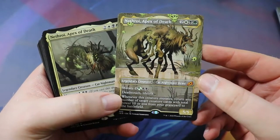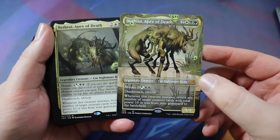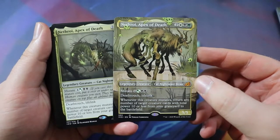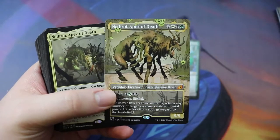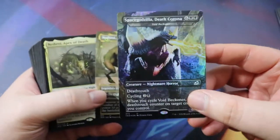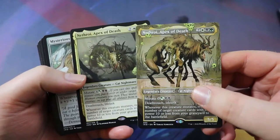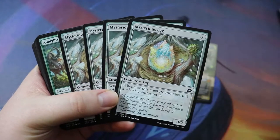Nethroi is a five-drop, two of any plus white-black-green, legendary creature Cat Nightmare Beast. His mutate cost is pretty hefty — four and then white or green plus black-black — so seven total. But when he mutates, return any number of target creature cards with total power 10 or less from your graveyard to the battlefield. You can bring a bunch of stuff back. I still considered running Space Godzilla in this build, but the 10 power limit makes it cooler to get a bunch of guys rather than just one. He also has deathtouch and lifelink so if you play him for five and mutate something on top, trigger the ability, you get a 5/5 deathtouch lifelink.